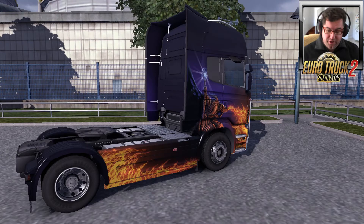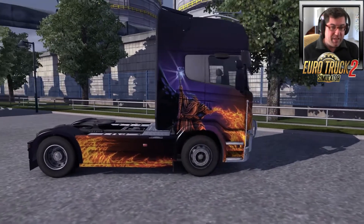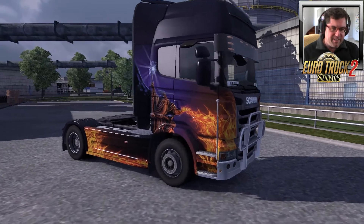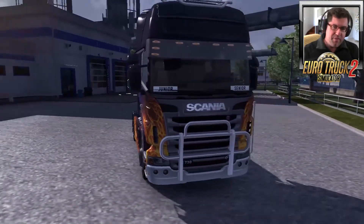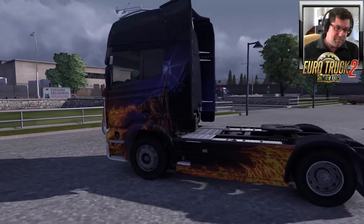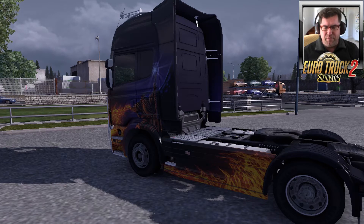This one is called Fire Mage, and for me this makes the package well worth it. I'm a big dragon fan, and I thought Dragon Dawn would be my favourite, but this one just has all the colours. There's a wizard or mage — to me it looks like Gandalf — spraying fire out of his palm. It's got really vibrant colours with a black background that sets it off. My favourite part is the flames going down the side skirting boards, making it look like the flames are engulfing the back of the vehicle. Very well done — awesome.